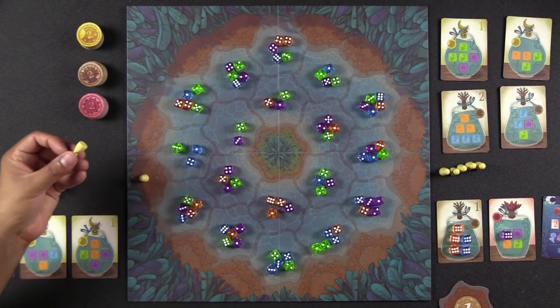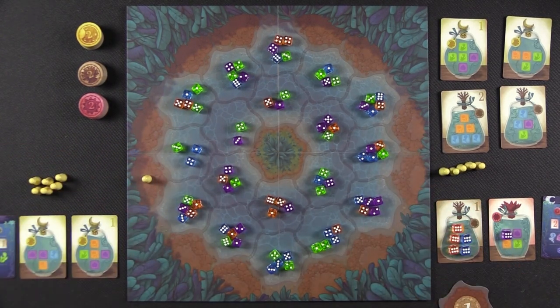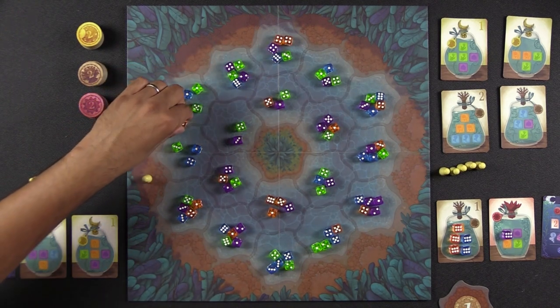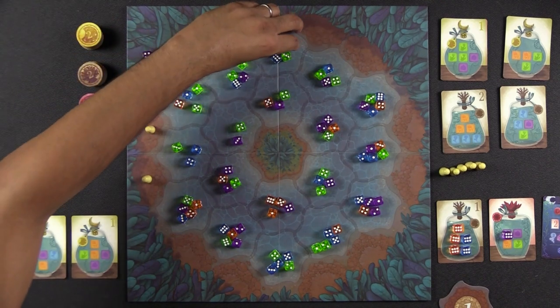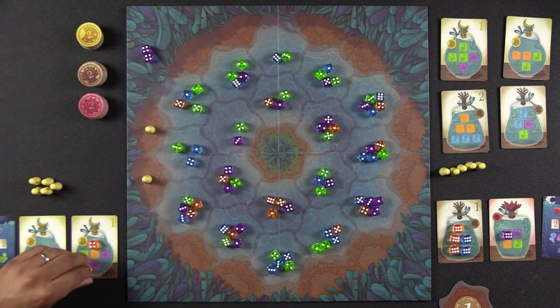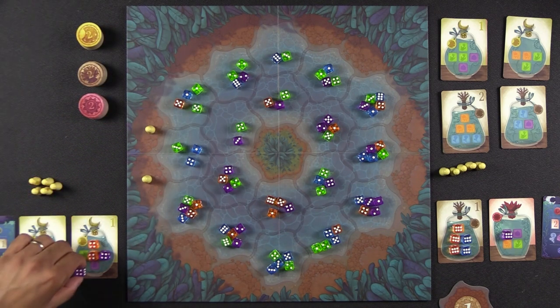Just to clarify: only one spot, one pawn per turn — you can't go to multiple spots. There are 12 pawn positions around the board, so it tightens up. Naveen places his next pawn here, goes this direction, and calls fours — he fits all of those dice into his jars as well with nothing to pass.